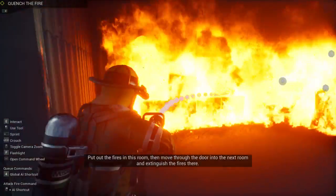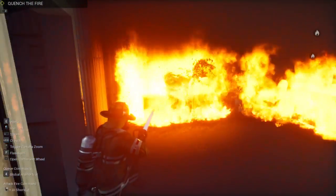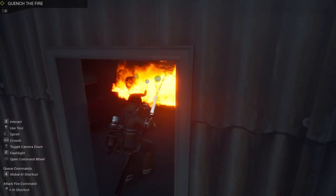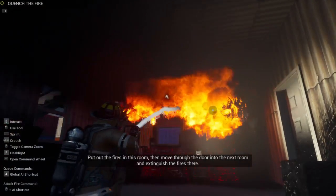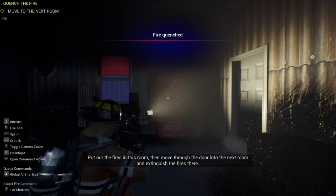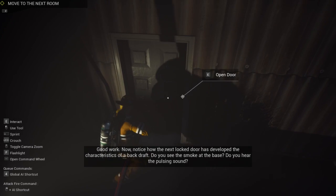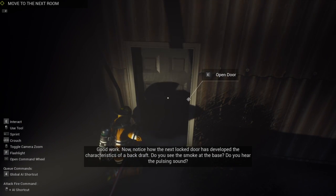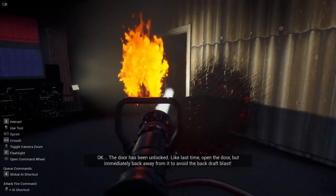Put out the fire in this room, then go to the door and go to the next room and extinguish the fire there. This video is actually going to be kind of long, but that's okay. We got another backdraft situation right here. Get the other way, get out, go go go - like last time.